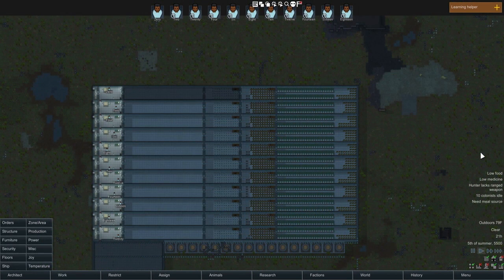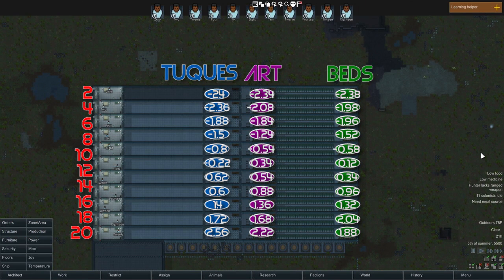These guys are done now, and I've gone through, counted up, and gotten averages for all the things they've built — I'll put them up on screen. There's a lot of numbers, so I won't read them all out. You can see there's a fair bit of variation within even the averages across categories. For instance, skill 20 on beds had 1.88 as his average, but on art was as high as 2.22 — that's a pretty big spread.